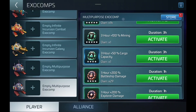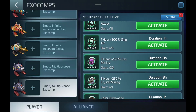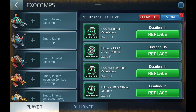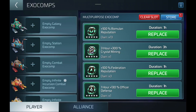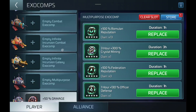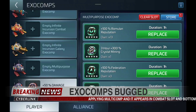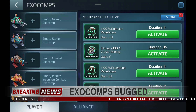Suspecting that it's the 50% damage Exo, I cleared out all of my Exos and then tested again with the 50% Exo, and as you can see here, it didn't trip into both locations. I believe this is because I manually cleared all the Exos from the slot, and that they didn't just expire.